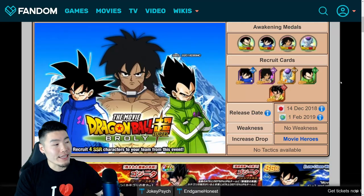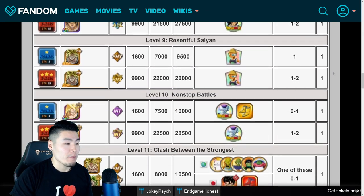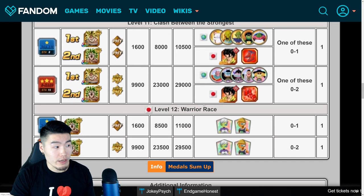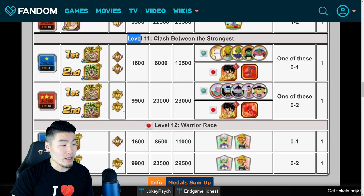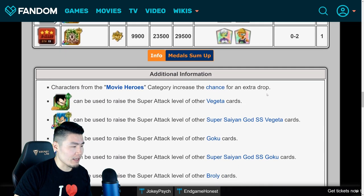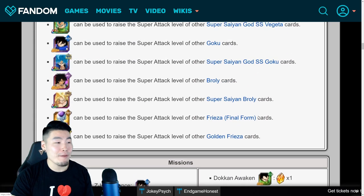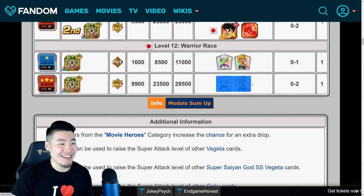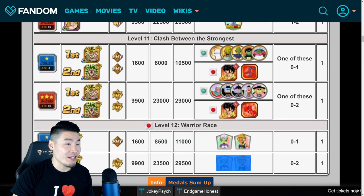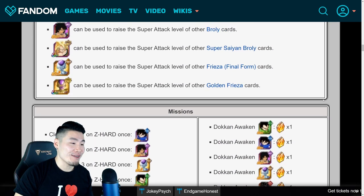To refresh your memory, the way we get base Gogeta is by farming one of the new stages coming to the Dragon Ball Super Broly story event. Stage 11 is new and stage 12 is new. He drops from stage 11, whereas stage 12 is for Cheelai and Lemo items which are pretty good for nuking too. And there are an additional 5 Dragonstones for the addition of base Gogeta.